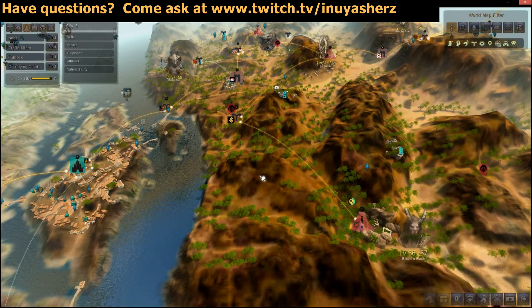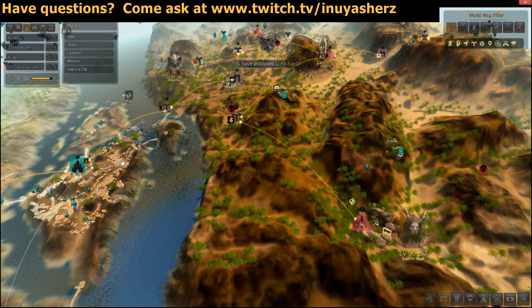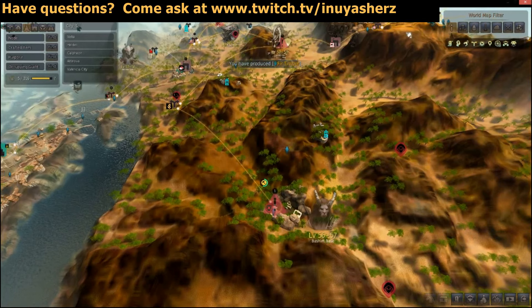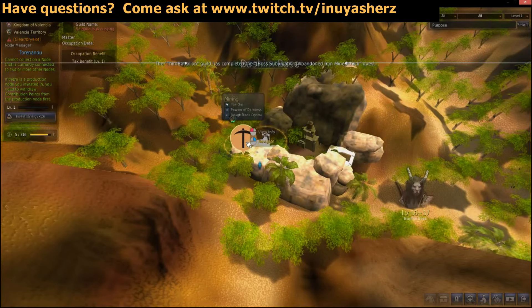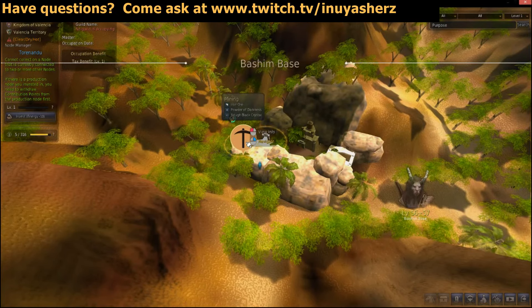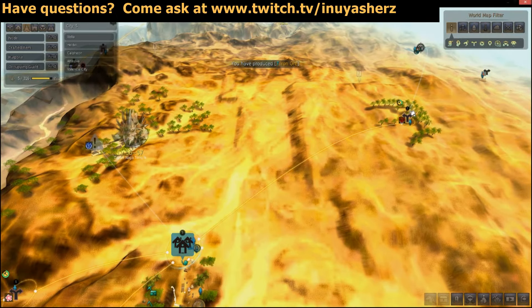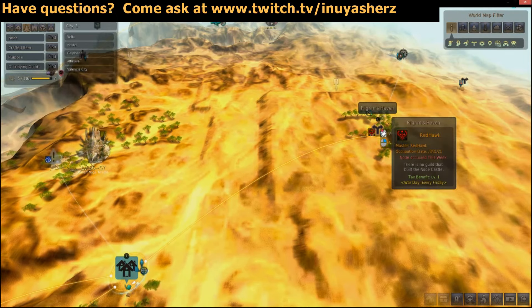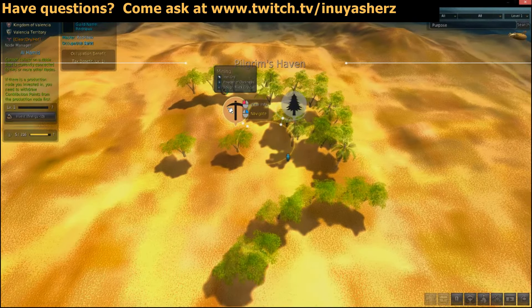The next node is going to be over in Valencia at the Basham Base — pretty much straight east of Altonova and southwest of Sangran Bazaar. There's going to be another iron ore node right here with rough black crystals. The next node after that is going to be northeast of Sangran Bazaar over at Pilgrim's Haven. This one is in the desert, so be sure to bring water or star anise tea depending on if it's daytime or nighttime, because you don't want to die of heat stroke or hypothermia.